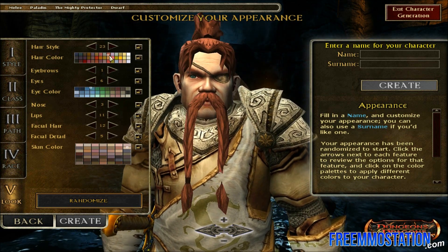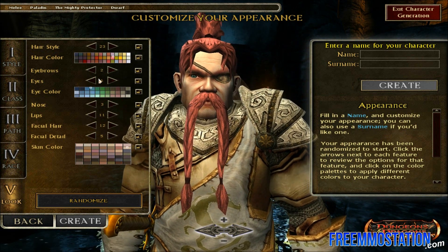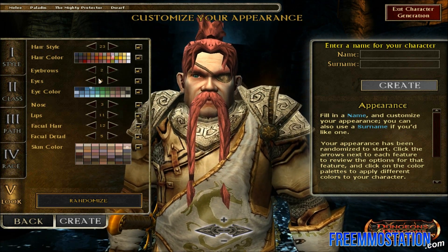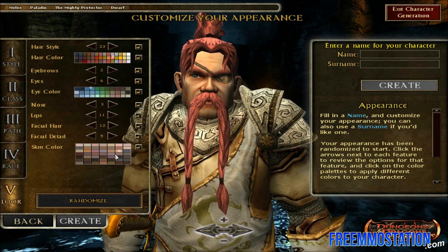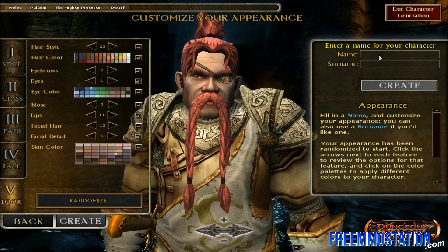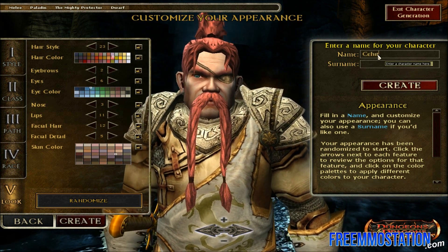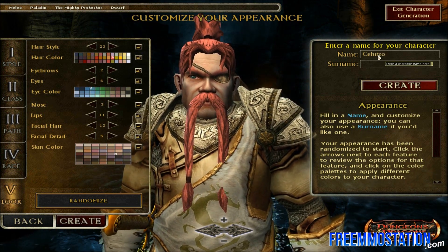Then you can go into number 5, which is the last thing in character creation — the looks. You can change your hair color, every single different type of hair you can think of, the color, and other complexion details like your eyebrows, eyes, nose, lips, facial hair, facial detail, and of course the skin color. So it is a very detailed system and it is really good. I suggest that if you really like to be detailed about your own character, this is a game that you would like to play.